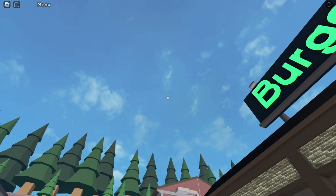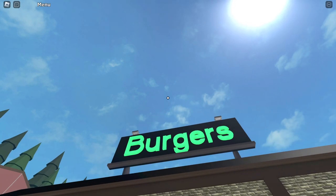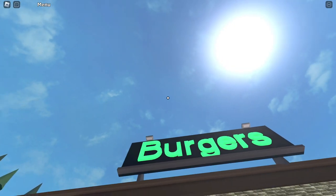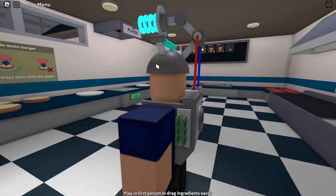Hello everybody. In this video I'm going to be showing you how to get out of bounds and cook burgers. You can just walk around on an invisible layer and basically fly above everybody. I'm going to show you two methods, so let's get started right away.